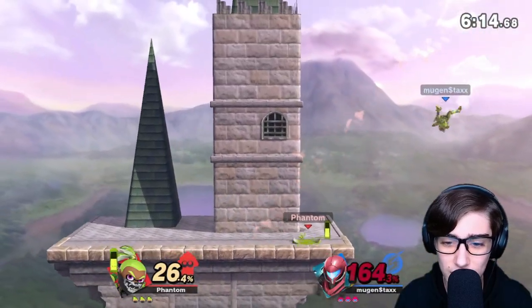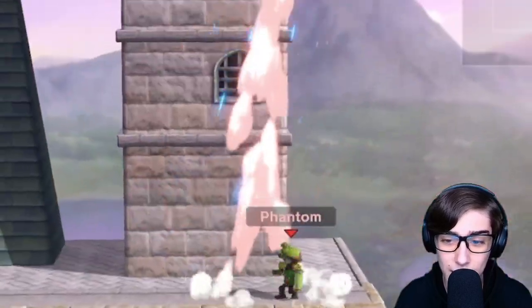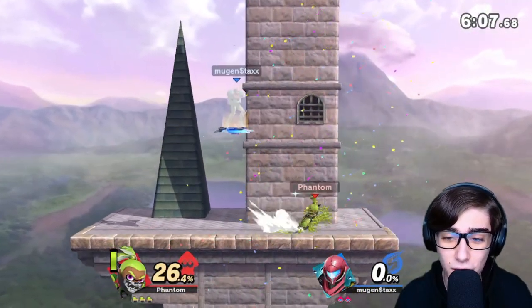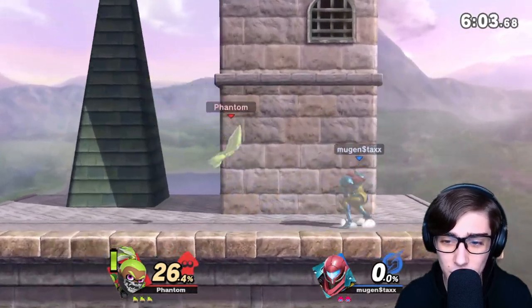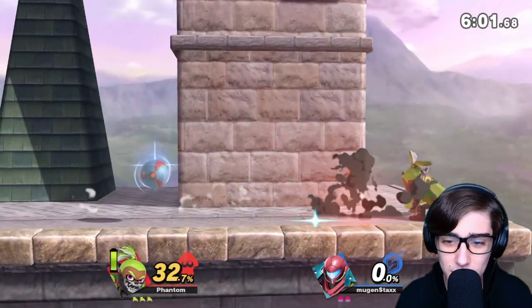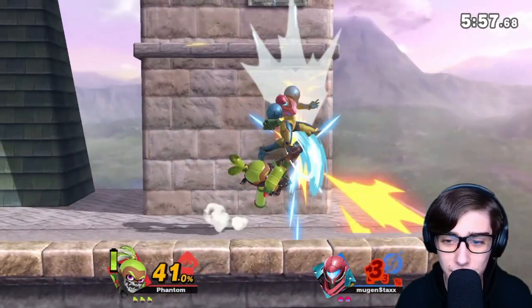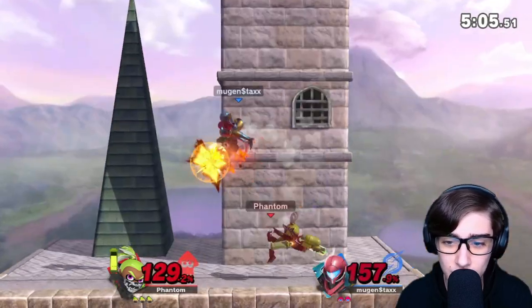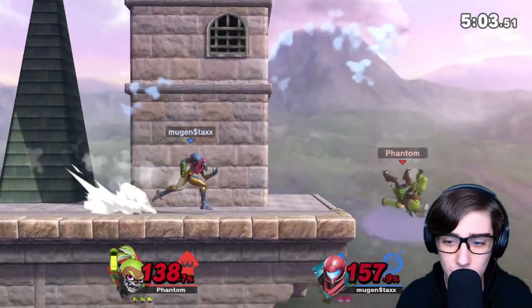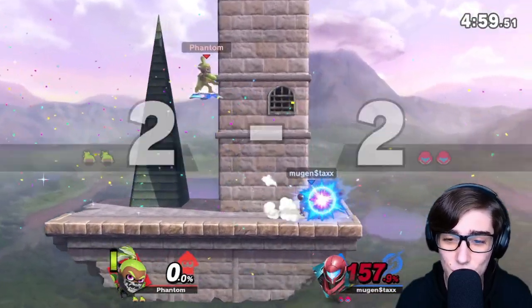Dash attack — and like I said earlier, down B does the trick just fine if you're out of ink, but shield B is always reliable. Nice up air — just a falling up air. I did not expect to hit that. It's just one of those smart things that you don't expect every player to hit. Gotta watch out for that charge shot, but luckily the up tilt's helping a lot. He's at 138 still living, he's at 157 — I think we can kill him first. That dash smash killing him before he could.